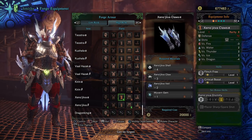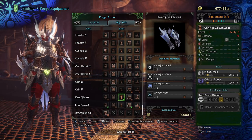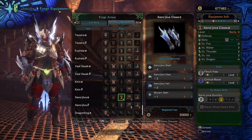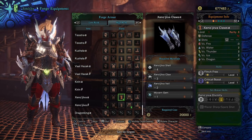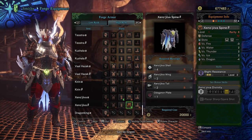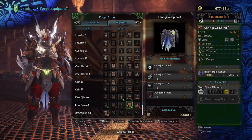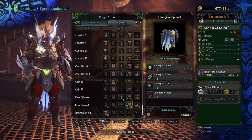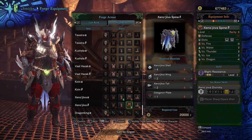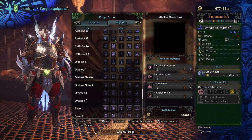Xeno'jiiva arms, shell, and claw again — same deal, just going to be fighting him. Wyvern Gem can be found from monsters that don't have their own specific ones; my understanding is Barroth has a pretty high drop chance and I never seem to run out of them. The spine, shell, wing, and tail — you have to cut the tail, although I think it is a standard carve and quest reward so don't worry too much if you don't cut it off. Dodogama Plate — if you can't find this, you can actually trade for it with the silver Wyverian prints you get for completing rewards by going down to the Melder.